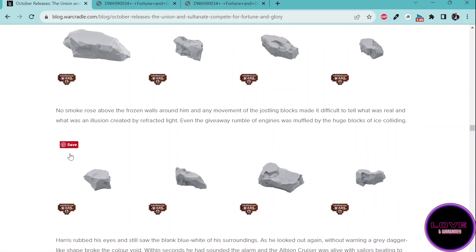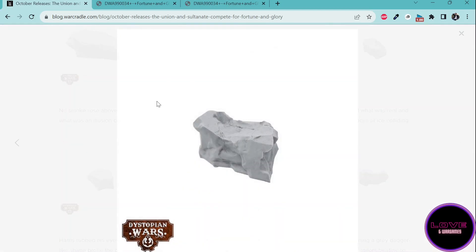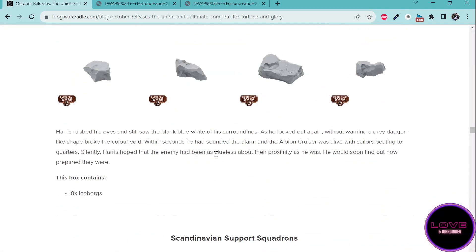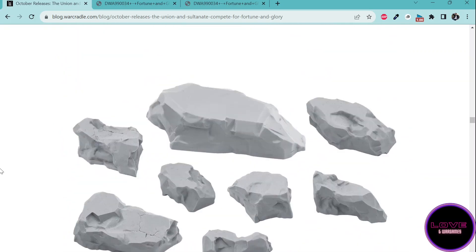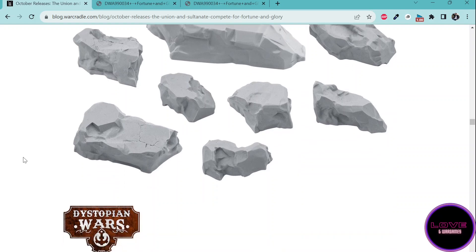I'm really curious to see what they're made of. They look quite detailed. I don't believe this is going to be resin. If you think you can tell what the material is, do let us know in the comments. I hope it's around 30 to 50 euros for the whole pack — even 50 is starting to be a lot. Around 30 euros I can see myself buying a couple of packs, getting them painted fast with contrast or something, and filling up the table.